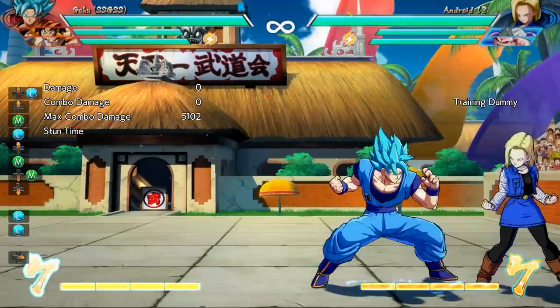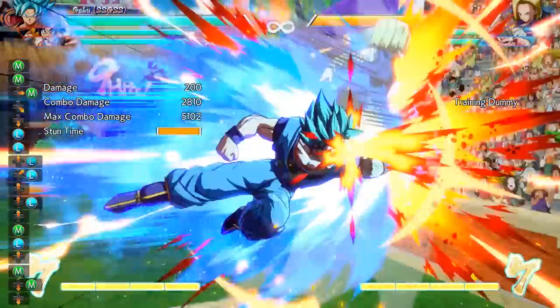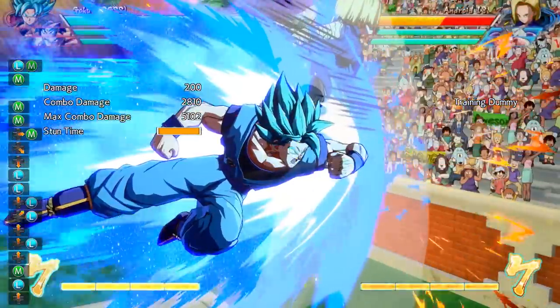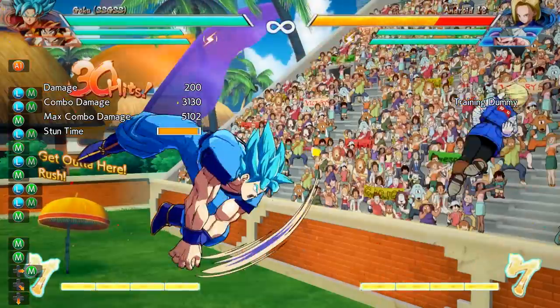This next combo is a little better in the fact that it doesn't take the meter and the vanish, but it does suffer in the fact that it's character specific. Goku Blue is able to do this because his medium shoulder bash causes a wall bounce on hit, which afterwards you can follow with a Dragon Rush.